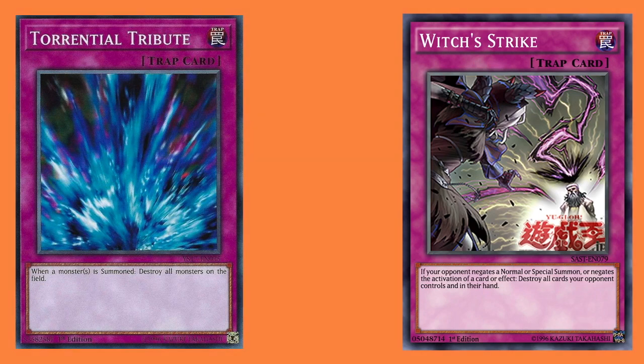If a monster was successfully normal summoned, then you can activate Torrential Tribute in the next chain, even if you wanted to activate another card first such as Wabaku, and then chain Torrential Tribute. So this is the timing in which Witch's Strike can activate.